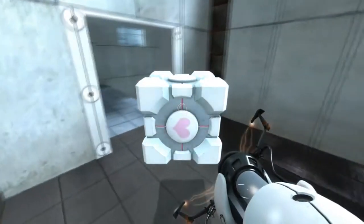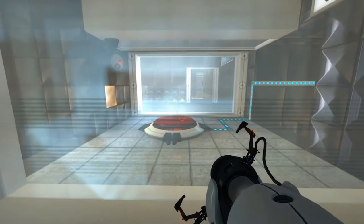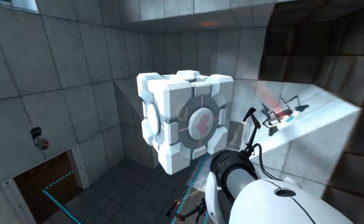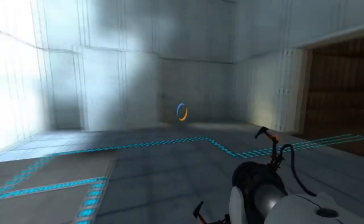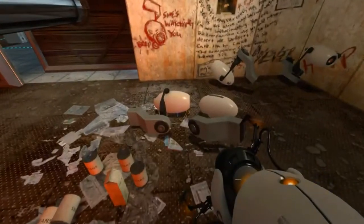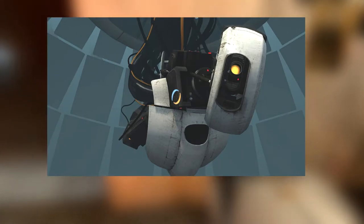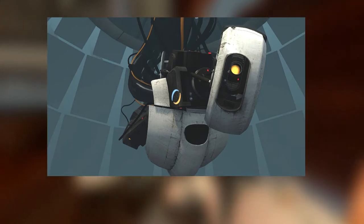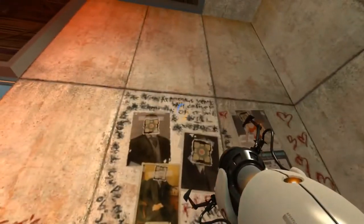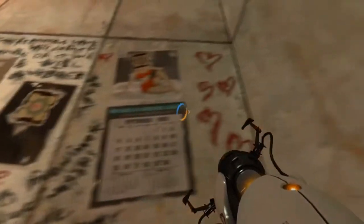Once you reach the later chambers, you start to notice things are getting suspicious. On Chamber 17, where you have to fight the sentry guns, you'll notice a wall has been removed, exposing a room where it appears someone was locked in, with the writing 'The cake is a lie' all over the wall. You then remember that GLaDOS had been promising you cake as a reward after completing the tests. GLaDOS then says: 'Well done. The enrichment center once again reminds you that Android Hell is a real place where you will be sent at the first sign of defiance.' That line left me thoroughly confused.